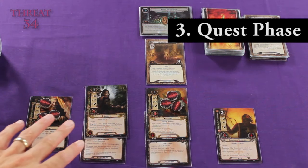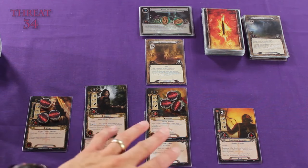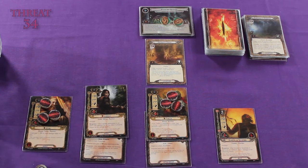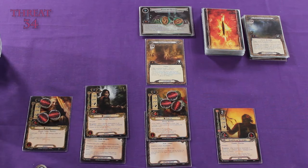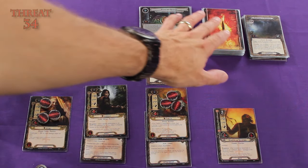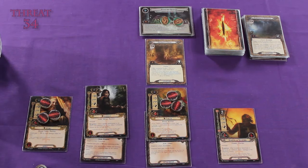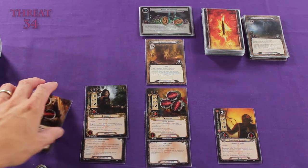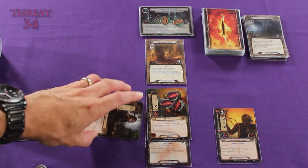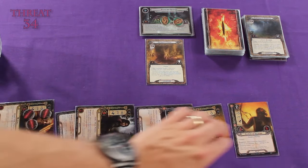Now for this questing phase, I want to do something a little different — perhaps a little risky. I want to commit all three of our heroes to the quest. This will allow us to use the extra willpower strength that Legolas will be contributing. But if we draw an enemy from the encounter deck and add it to the staging area, that means we're going to have one less character to defend or attack with. But I'm really hoping to get those extra progress tokens on, so I'm going to risk it. We're going to exhaust our three heroes — that commits them to the quest.